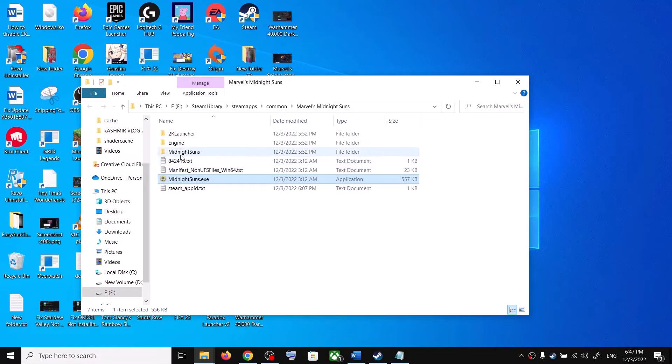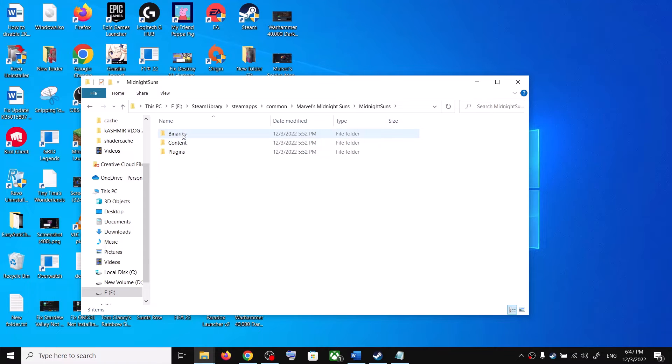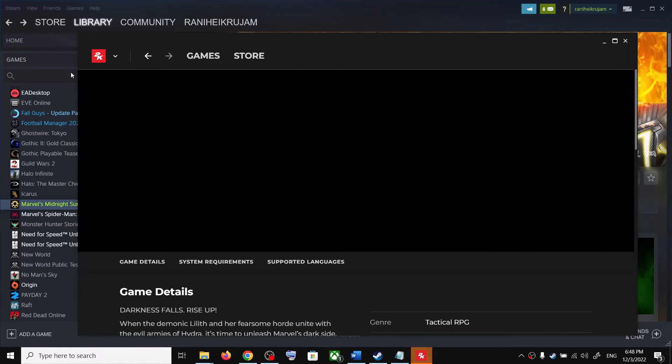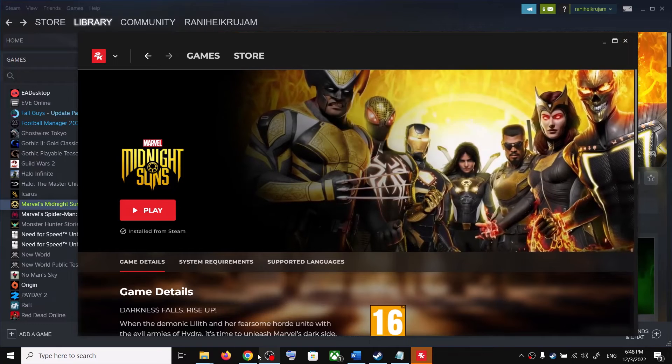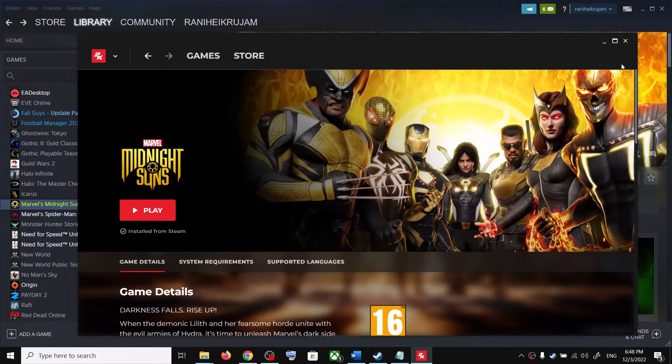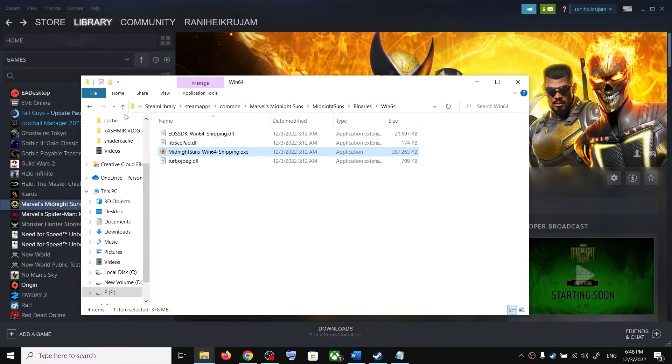Use only this exe file — do not use the exe from the Binaries\Win64 folder. When I launch from that location using the Shipping exe, it opens the 2K launcher, as you can see here. But when I launch using the correct exe from the main game folder, the game launches without the 2K launcher.